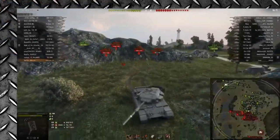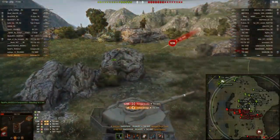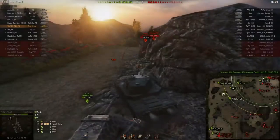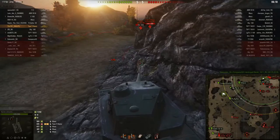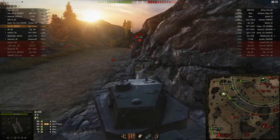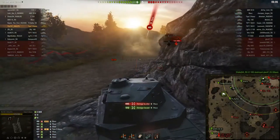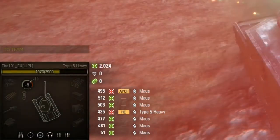Before we continue, let's take a quick peek at how balanced the test server really is. Another thing I noticed in 9.17.1 is that the information panel in the bottom left corner of your screen now provides more information — you can see what tanks hit you, for how much they hit you, and with what ammunition type. Very handy and useful, Wargaming — love to see features like this in the vanilla client.